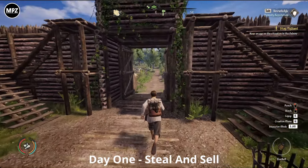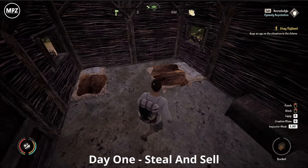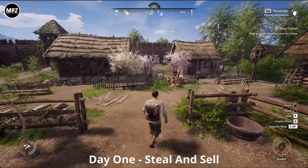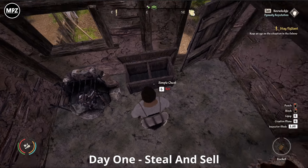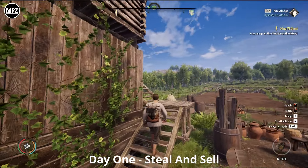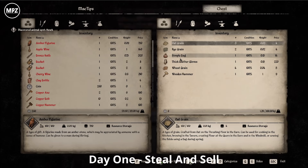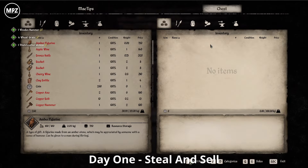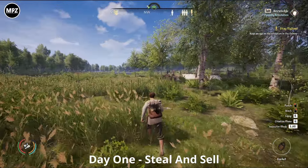Don't forget the buildings outside the main area — have a look in those as well. Check nobody's inside. Some are animal buildings that are open with nothing in them. But here's the windmill — head on up and there's some nicely priced stuff in the chest: grains, a simple bag, and some gloves. You can keep the gloves for winter or sell them — entirely up to you. Once done, come out of the village and head north.